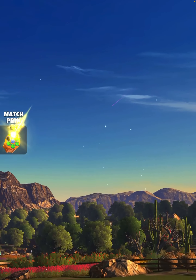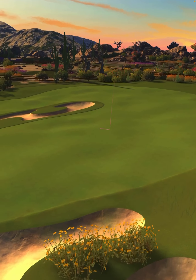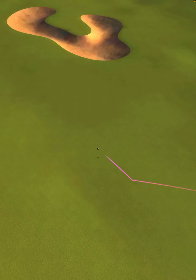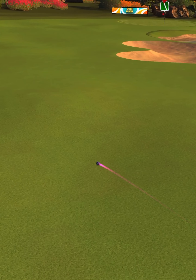We hit perfect. Ball is going to land in the first fairway, bounce over the rough into the next fairway, and we're going to roll out for a drive distance of 392 yards.